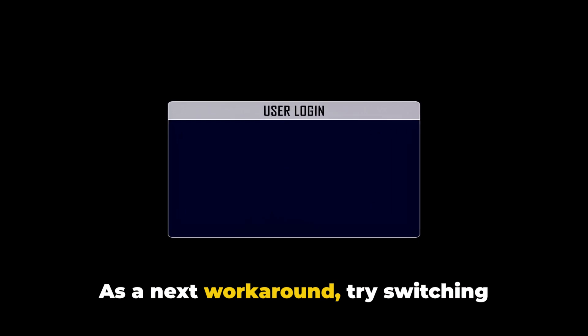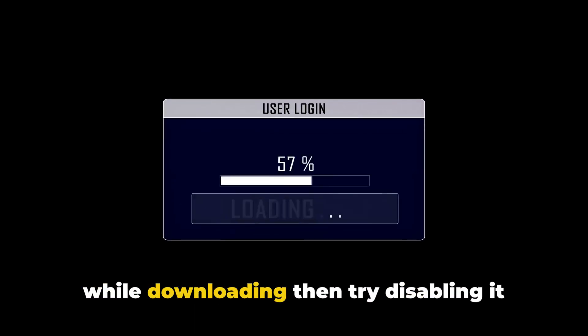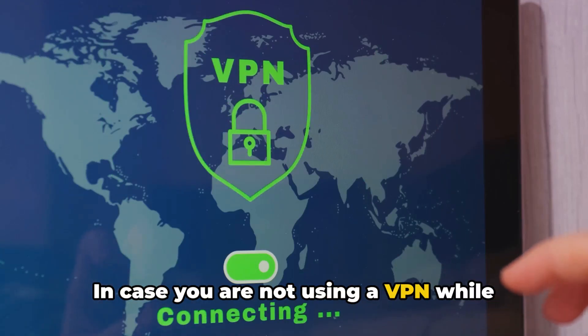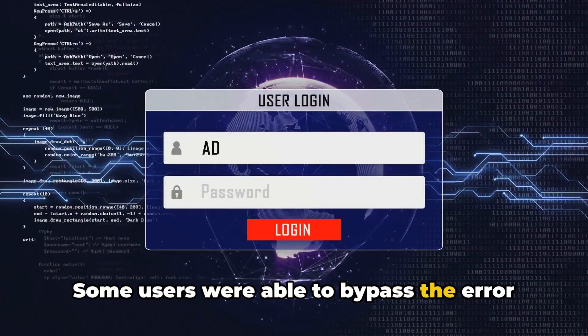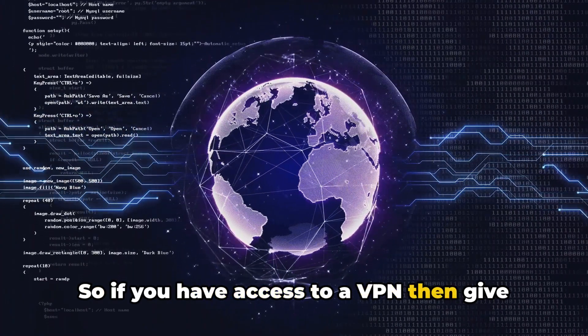As a next workaround, try switching between VPNs. If you are already using a VPN while downloading, then try disabling it and try downloading again. In case you're not using a VPN while downloading, then try downloading over the VPN. Some users were able to bypass the error by using the VPN, so if you have access to a VPN, then give it a try.